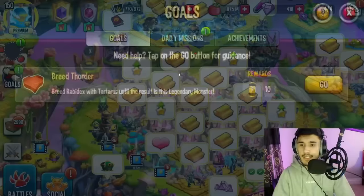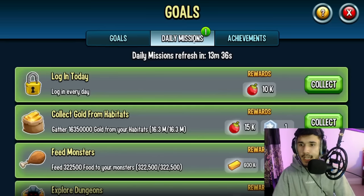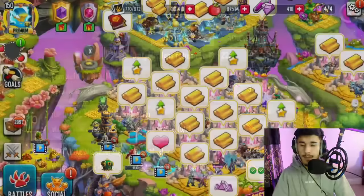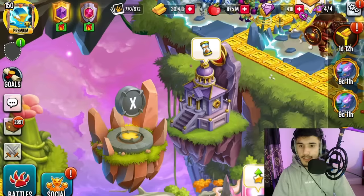Another method: tap on Goals in the top right under your profile, then head over to Daily Missions. In about 13 minutes the daily mission will refresh and instead of another monster's cells, there will be Mr. Beast Eco cells you can obtain. It's just some extra cells you can collect and later use to craft him.